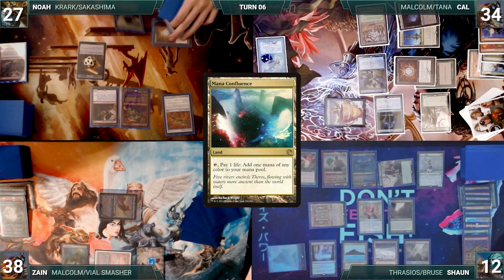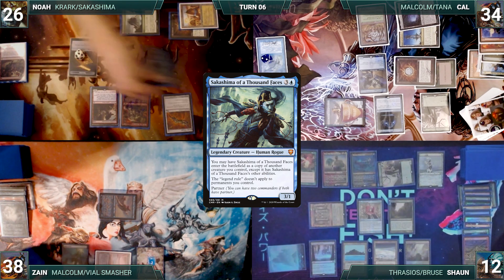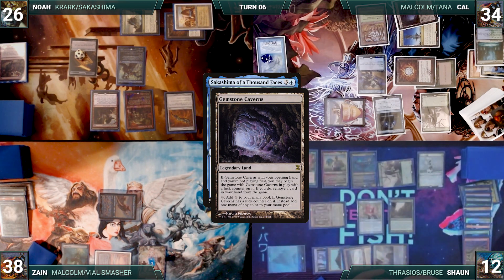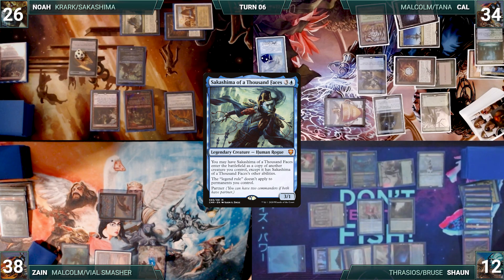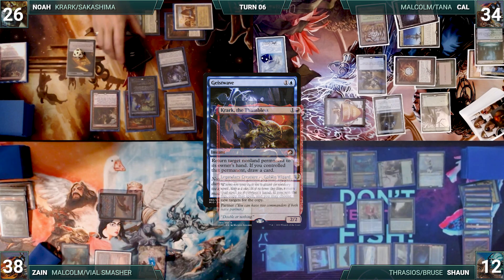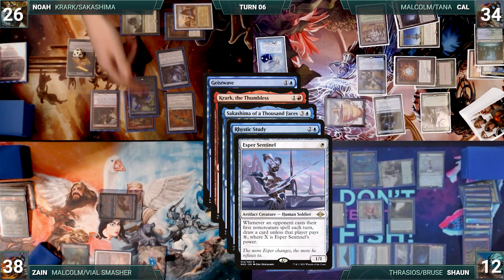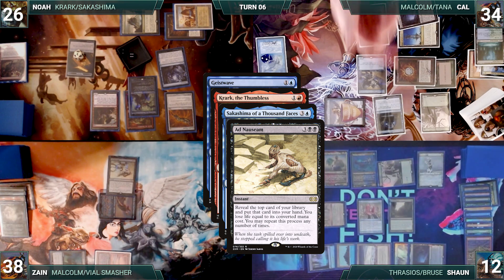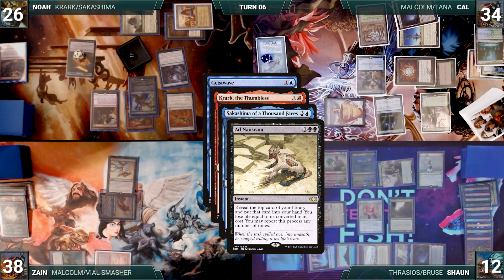Noah plays a Mana Confluence. He taps it to help cast his other commander, Sakashima of a Thousand Faces. Rhystic and Ledger Shredder trigger. Cal draws off of Rhystic, and then connives from Ledger Shredder, discarding a Breeding Pool. In response to Sakashima, Sean activates Thrasios, scrying one and revealing a Gemstone Caverns onto the battlefield tapped. Then Sakashima resolves and enters as a copy of Krark. Noah casts Geist Wave, targeting his own Dockside. Krark, Sakashima, Rhystic, and Esper trigger. Sean draws off of Esper, then Noah pays for Rhystic. In response to both Krark triggers, Zane casts Ad Nauseam. Rhystic and Esper trigger, and Sean and Cal draw. Then Ad Nauseam resolves.